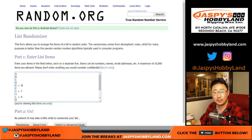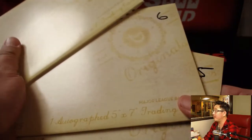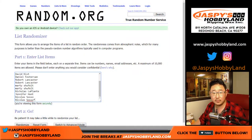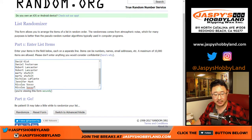Here are the three envelopes that I just grabbed from the break that we did. We're going to randomize names, randomize letters — nine times for each list, six and a three.